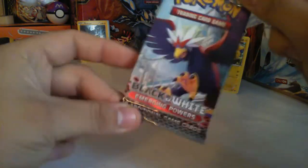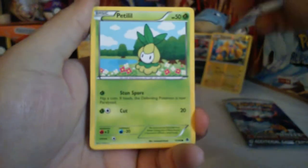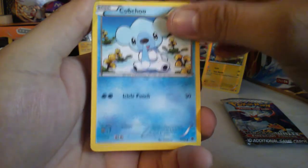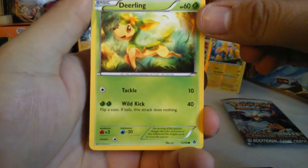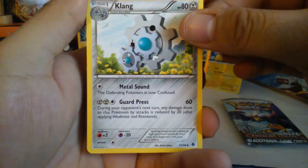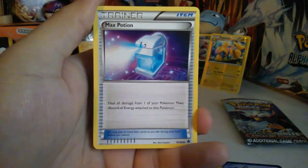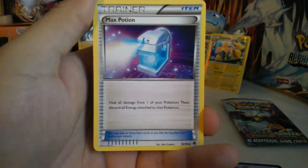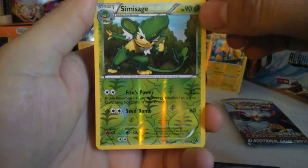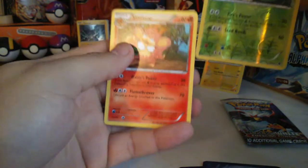Next pack — Angry Bird. Joltik, Petilil, Cubchoo, Beartic, Sigilyph. Max Potion. Reverse Simisage. That's a Rare — Rare Simisage — and a Simisear, Regular Rare.